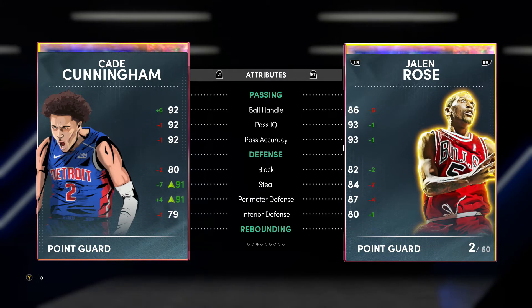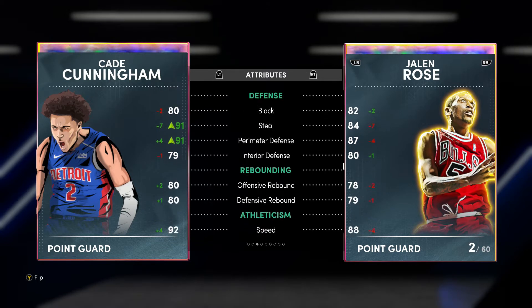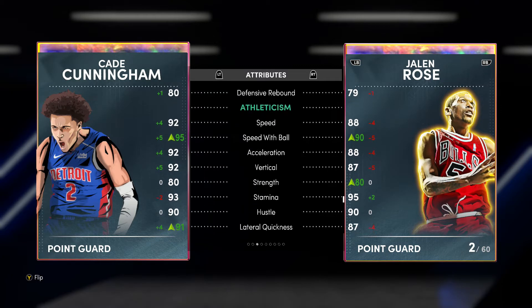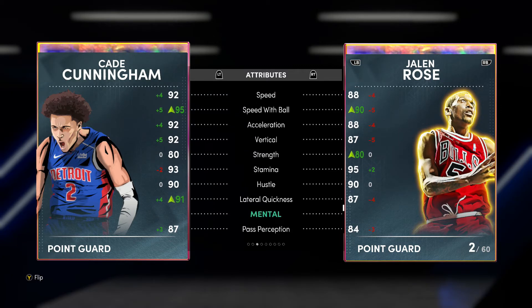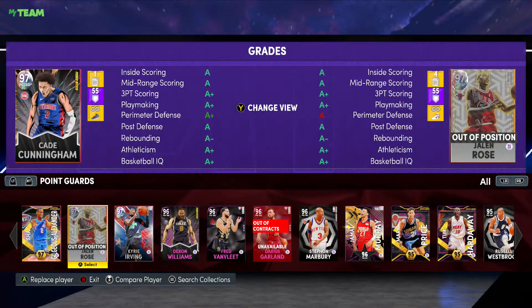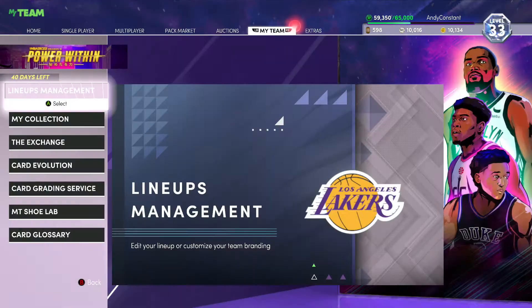His ball handle is better though, passing is a little less, and his block is a little less. But on the perimeter as a defender, his perimeter defense with a shoe still beats Jalen Rose. His rebound beats Jalen Rose. Speed is the biggest point — they're both 6'8 but Jalen Rose isn't as fast even with a shoe. Cade is five stat points higher: 92 speed to 88, 92 acceleration to 80, 92 vertical to 87, and 91 lateral quickness.